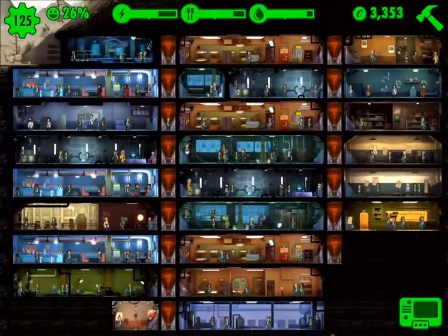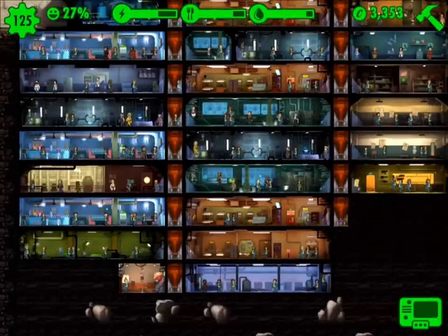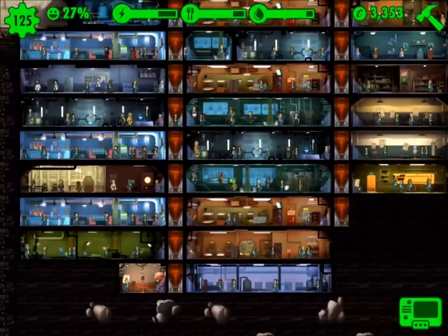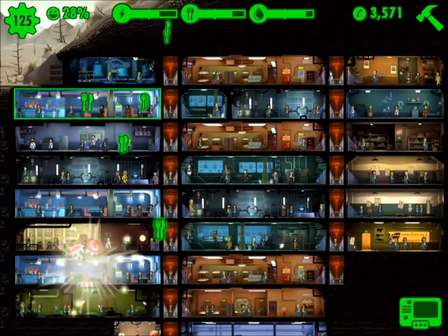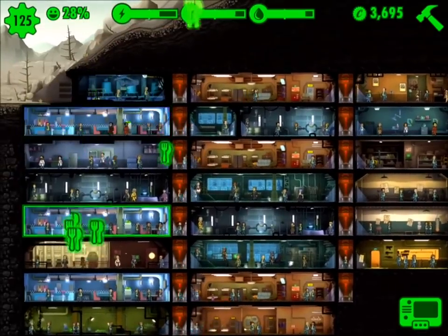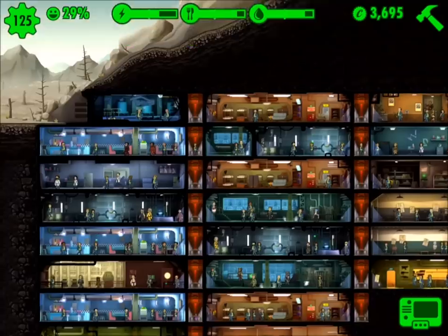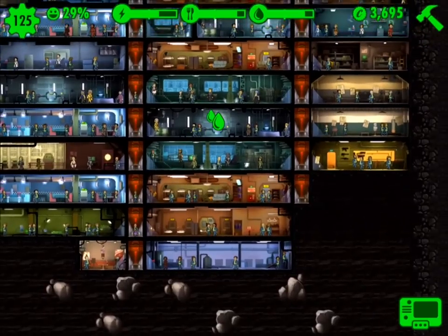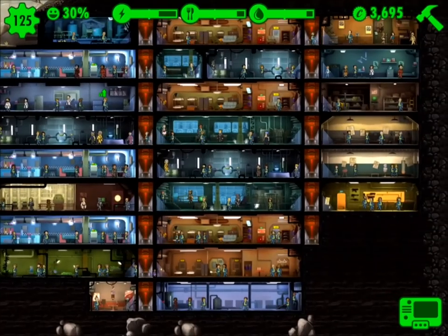I cut the video — I didn't want to keep going all the way through. So in about 30 to 40 minutes, happiness is all the way up to 27%. That's going to continue to go up little by little. If you click on the happiness button, it'll show you the bonus you're getting for your food, water, and electricity. Once those are producing more than what you're spending, you're gradually going to see increases.